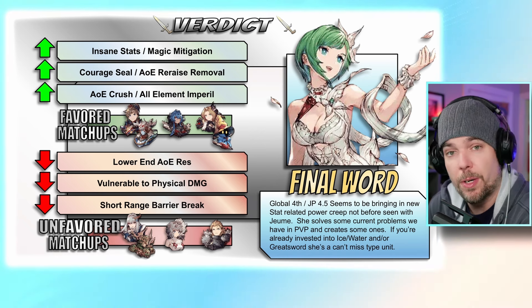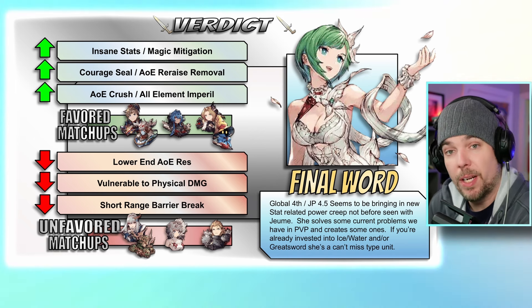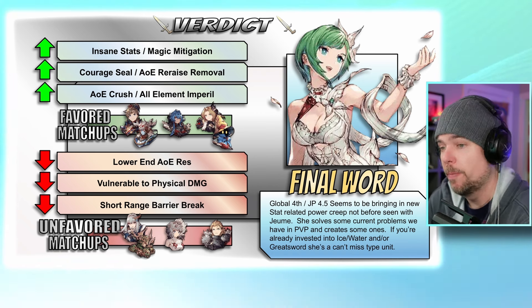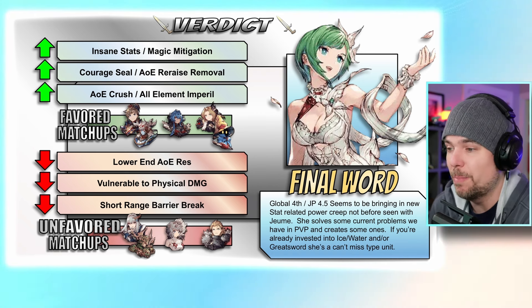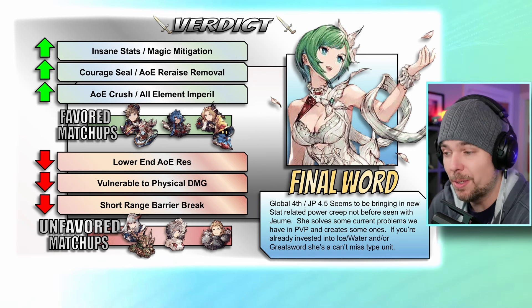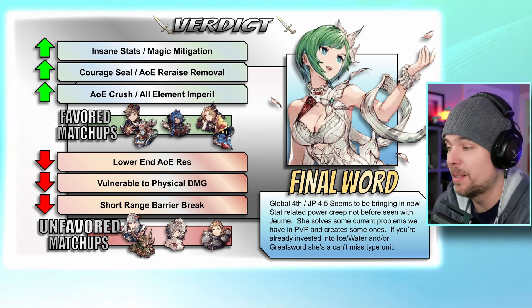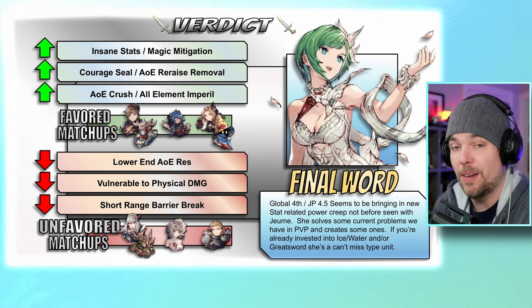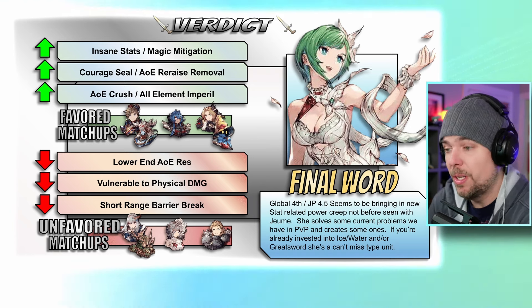In terms of utility she has a lot going on — that incredible party buff with passable courage sealing, a first-of-its-kind effect in the game. She also brings an AOE re-raise removal, an area resistance crush, an AOE wide resistance dispel, a select-two general dispel, and an all-elements imperil on her limit burst. When you add it all up, it's hard to say this unit isn't absolutely stacked.